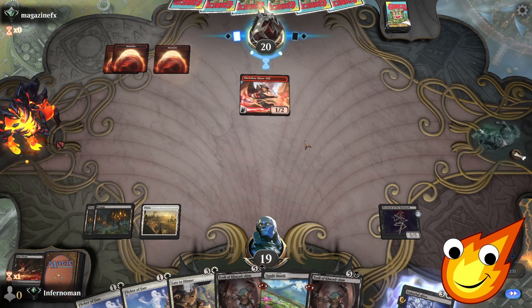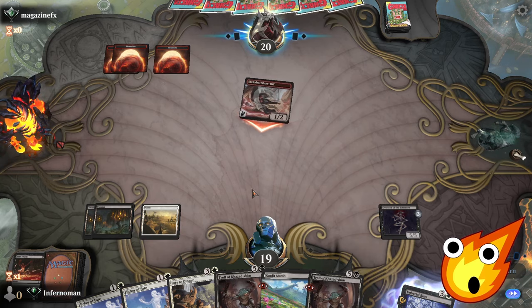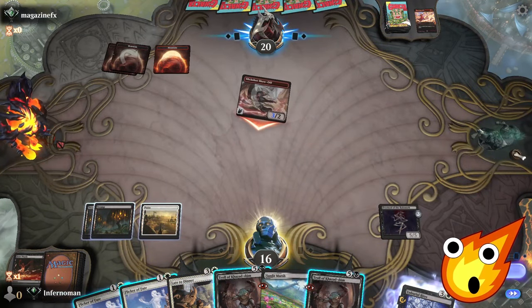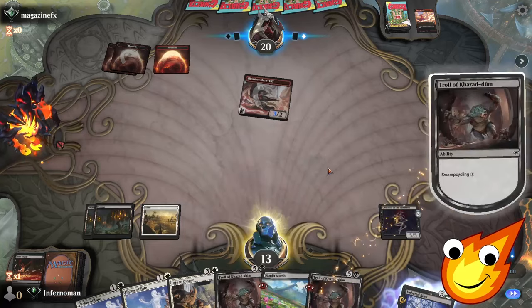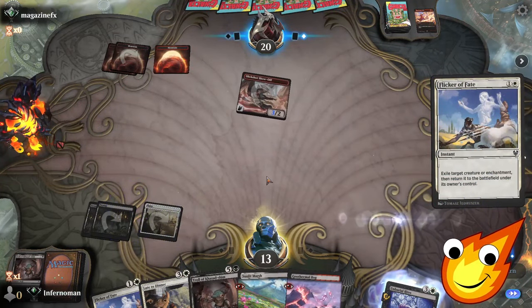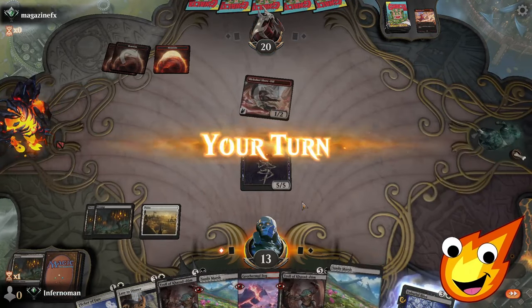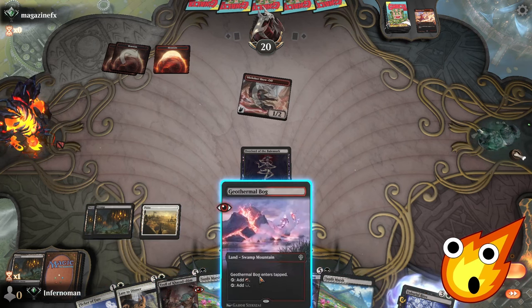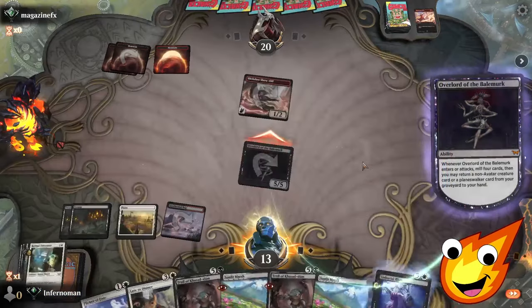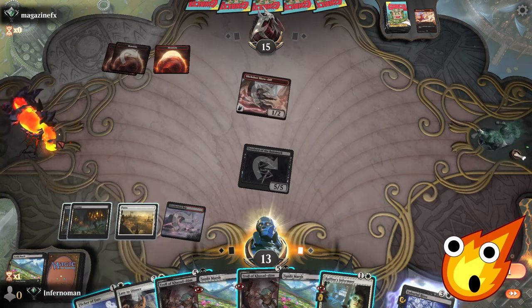We can speed up the overlord's flip clock quickly using Flicker of Fate. Opponent swings for one damage — we take it. We cycle the Troll again for another Geothermal Bog, then use Flicker of Fate on the overlord — now we have a big 5/5 threat. We bring back another Troll via the overlord's ability to keep pulling lands. We play Raffine's Informant for extra value.